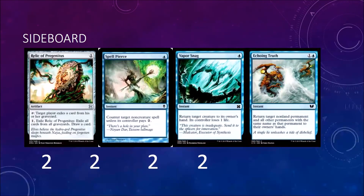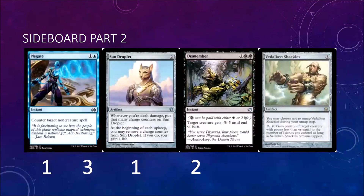Each sideboard slot is two copies. Two Relic of Progenitus for Dredge and any deck playing Snapcaster Mage. I took out the Spell Pierces and one Echoing Truth for three Tidebinder Mages — Spell Pierces are good against combo and control decks. Two Vapor Snags for creature decks. Two Echoing Truth, which hits non-creatures as well, so you can bounce a pesky Planeswalker. One Negate for control decks. Three Sun Droplets for burn decks — you really don't have any way to beat burn in a Mono Blue deck, so you want colorless ways to gain life; Sun Droplet is also good against other aggro decks, so I chose it over Dragon's Claw. One Dismember for spot removal, and two Vedalken Shackles — one of my favorite cards ever, and just a great card.